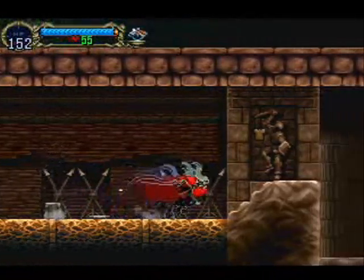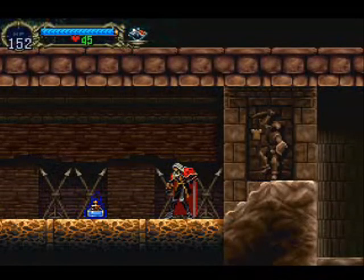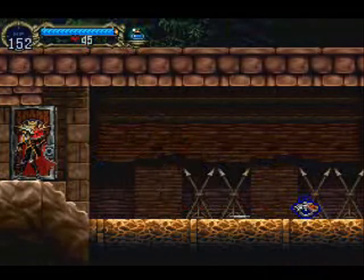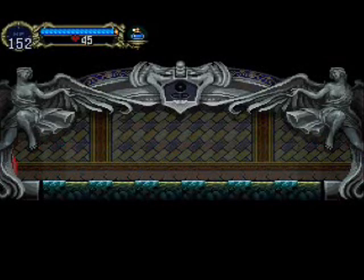This item is actually another sub-weapon. It's kind of interesting. I can't get it to work, but it's supposed to shoot out lightning and it drains your hearts the longer you hold and charge it. They have a lot of items that I just don't use.